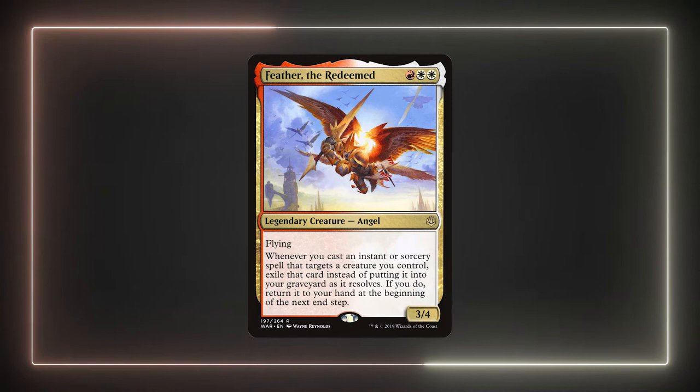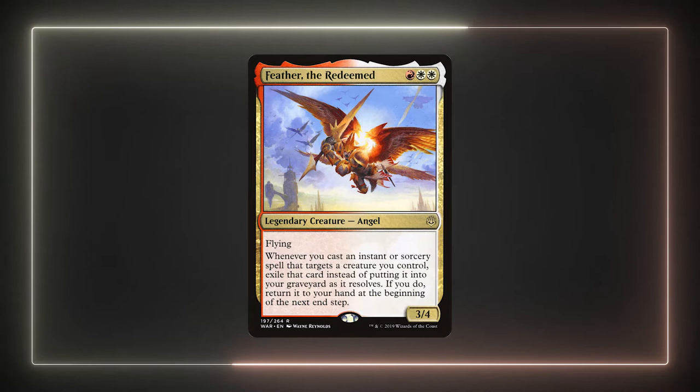Feather is a 3/4 angel that costs red, white, white and has flying. She also has: whenever you cast an instant or sorcery spell that targets a creature you control, exile that card instead of putting it into your graveyard as it resolves. If you do, return it to your hand at the beginning of the next end step. Feather is a fantastic commander that provides a unique playstyle for the Voltron archetype. Having the ability to recur our cantrips not only opens up so many options for us to build around, but keeps our options open in the game as well.